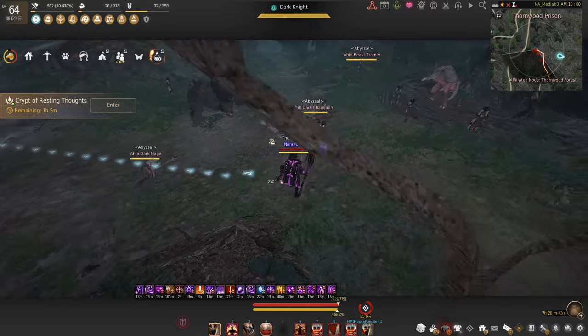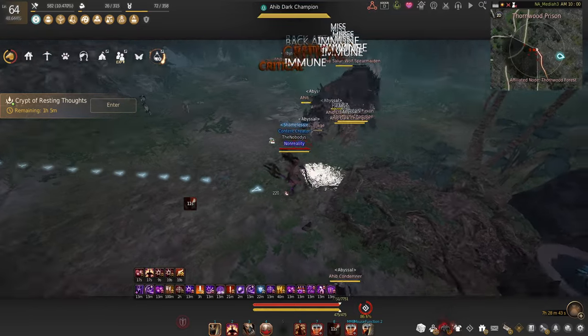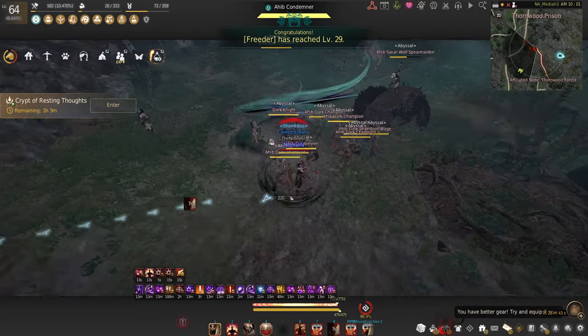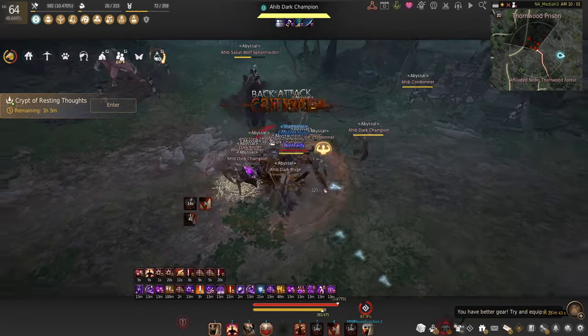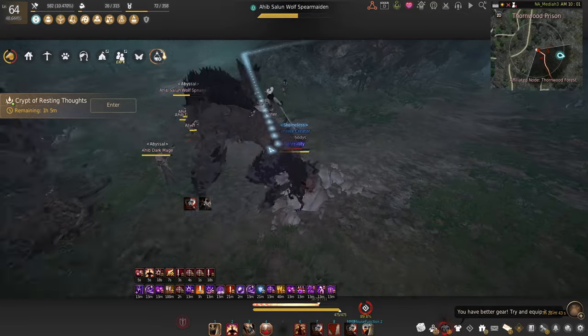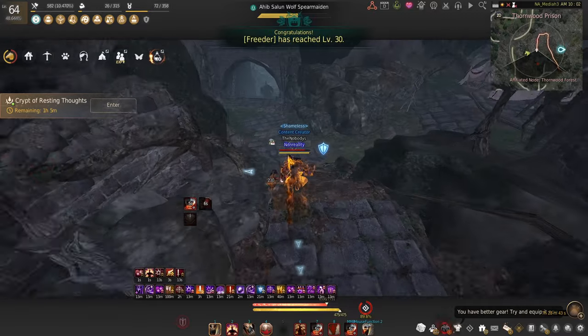One thing about this spot: we do have dark knight spawns, similar to Thornwood. They have a higher chance of dropping certain rare items and you can kill them along with the pack — they aren't too tanky, similar to a normal mob in tankiness. They do have some AoEs that hurt but nothing too crazy.